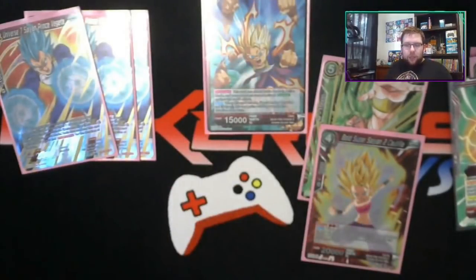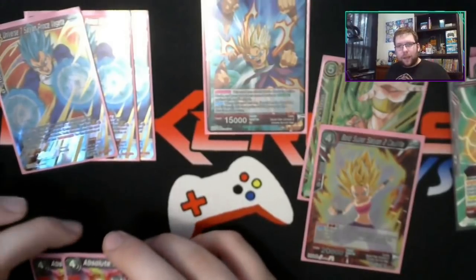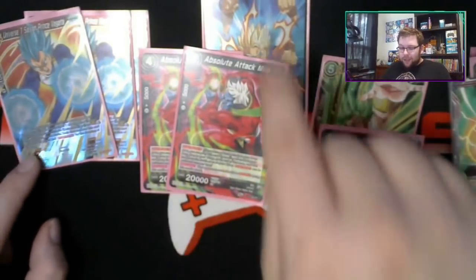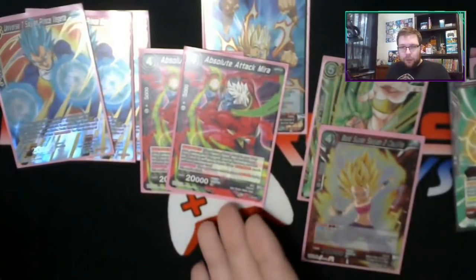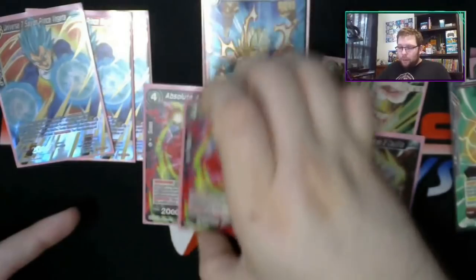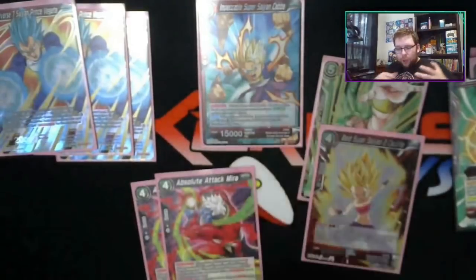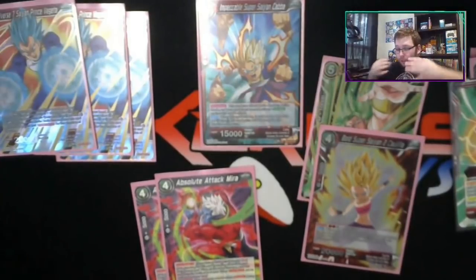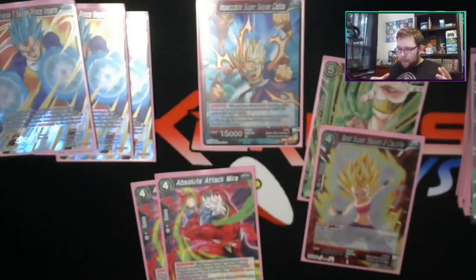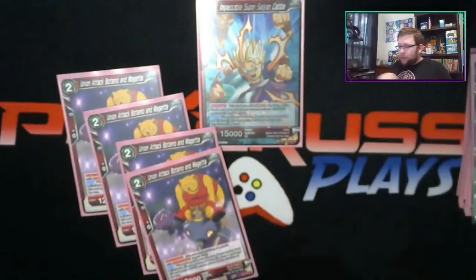Almost any deck should have black cards. We try to avoid the expensive promo set ones, but Mira also works really well. This doesn't get boosted by the leader since she doesn't boost black cards, and it doesn't target Universe 6 or 7 specifically, but this card also cannot be blocked. So if your opponent negates your other attacks or has a blocker on field, Mira is just another way to push through and keep pushing harder.